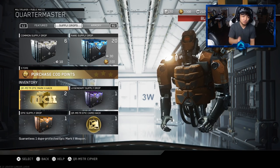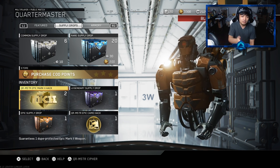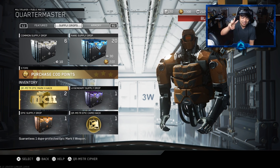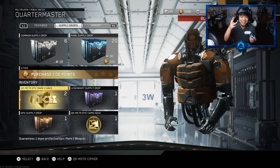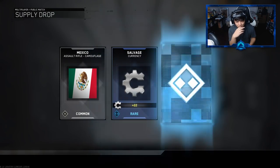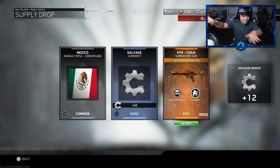But I can't be too mad - it was technically free because I used keys so I didn't really spend $40. I'm gonna take that away and end off this video with the quartermaster epic mark 2 hack. Drop a like, we're about to do this - 3, 2, 1, let's get it! What can we get here? Holy shit - we got the VPR Yokai, baby! Yes!